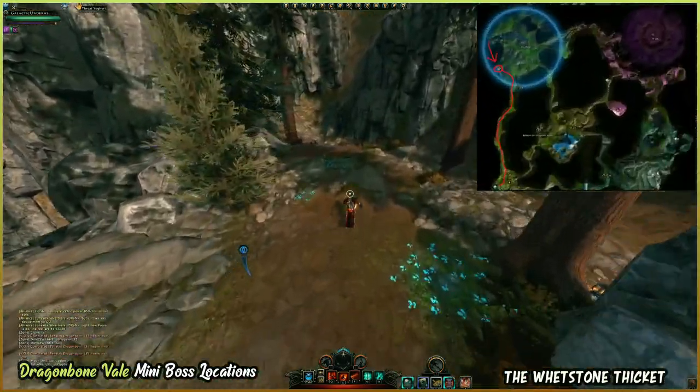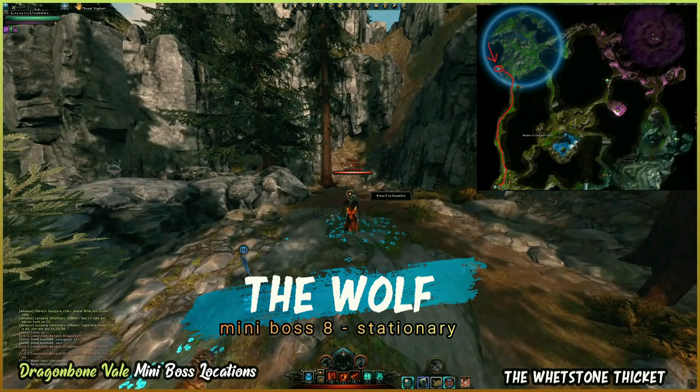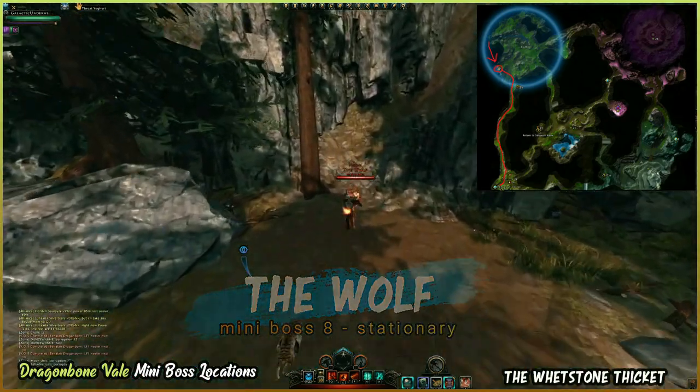Next one is the Wolf. He's a stationary boss. He spawns right up here — kill him off as well and then move on to our ninth and final destination.